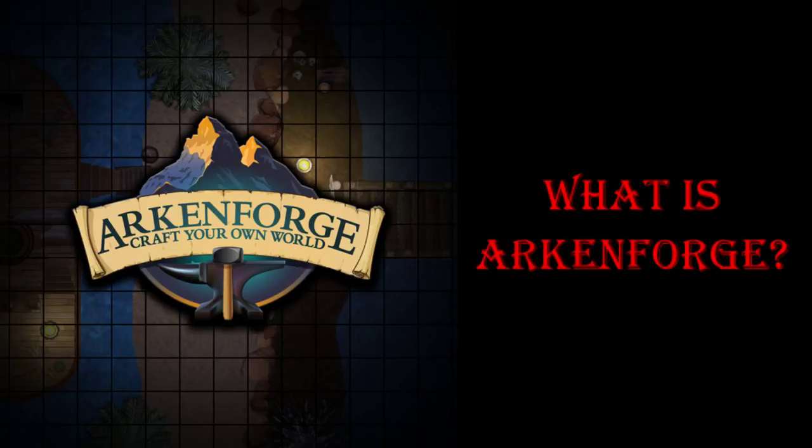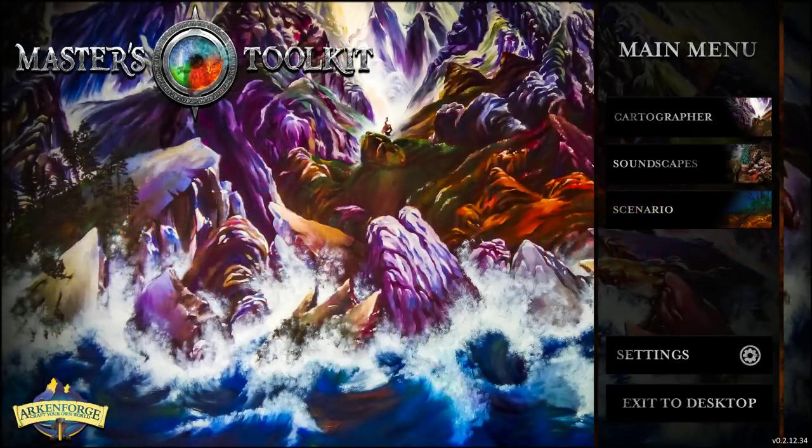I've had a bit of a play and I think it's fantastic so far, so let's jump over and have a look. In front of me you can see I've loaded up the Master's Toolkit, which is the primary toolkit available right now. This is the thing you need if you want to make maps or control your sounds and play at the actual table. What we're going to do first is jump in and have a look at the Soundscape module.